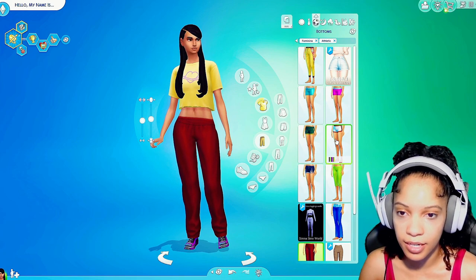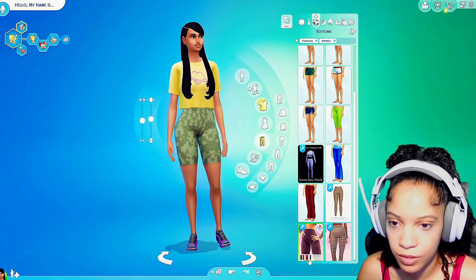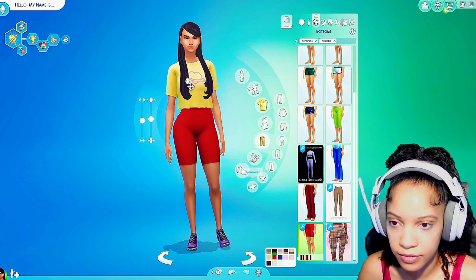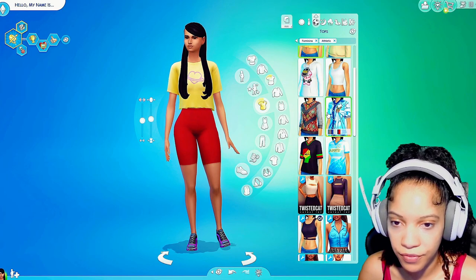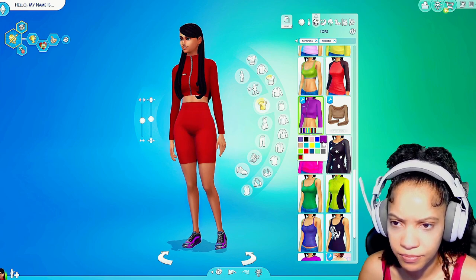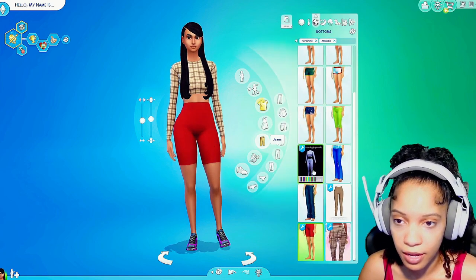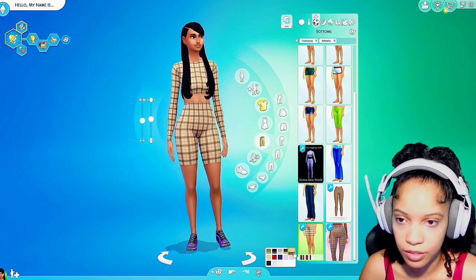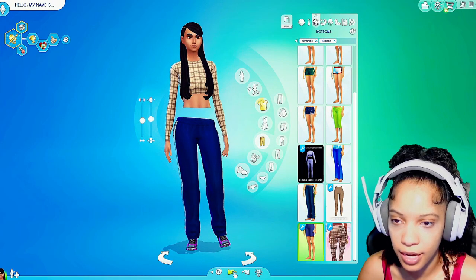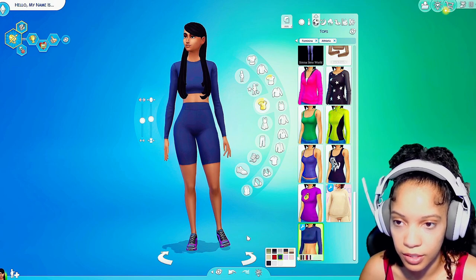Her everyday look, her formal look — now we are on her athletic look. I know you're probably still saying that first outfit could have been her athletic look, but not today. We're gonna find her a nice little workout outfit. I like these shorts but I don't know if I'm gonna find a top for them. I think they have a matching top — I like the different patterns. Let's try red, here's the matching top. Alright, I'm liking the red. Actually I want to see what this pattern looks like — it's cute for an everyday type of outfit but not for a workout. The pattern is not gonna be the look for the workout — I like the navy blue.